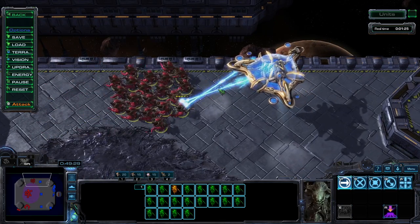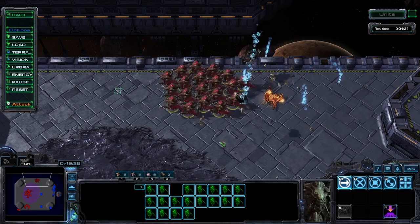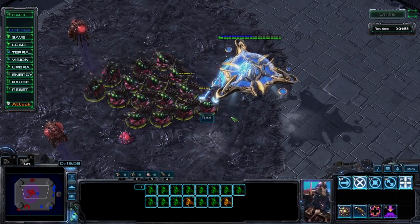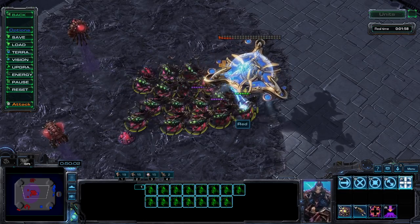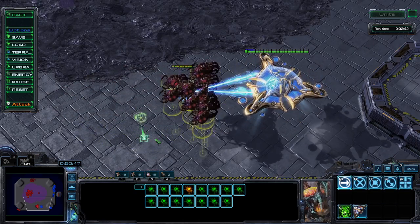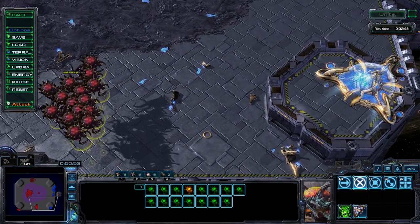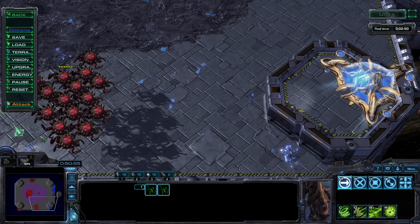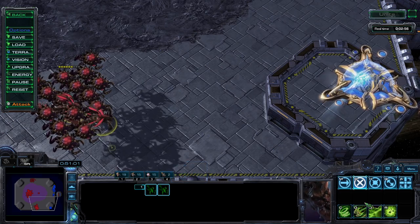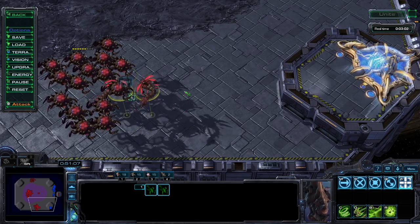For Zerg, the choice for anti-air is slightly flexible — Hydralisks, Queens, and Corruptors can all deal with the Mothership itself. As I said, the problem is usually whatever is accompanying the floating chandelier. No matter your choice, I cannot understate the importance of the Viper. The Mothership is immune to the Infestor's Neural Parasite, but not to the Viper's Abduct — a simple yoink or two and that's an easy minus 400/400 for your foolish opponent.